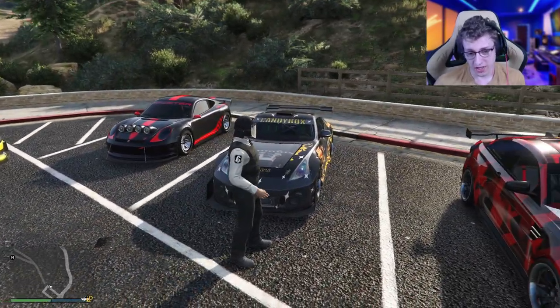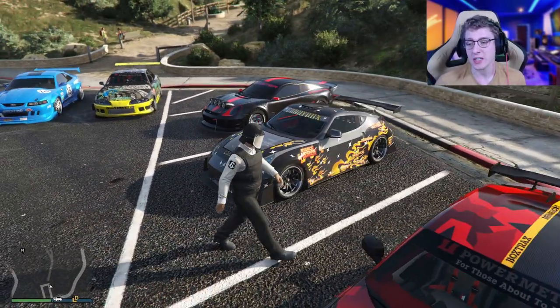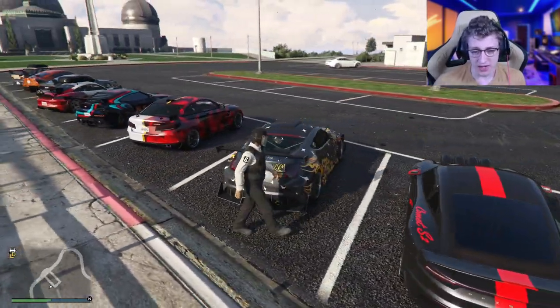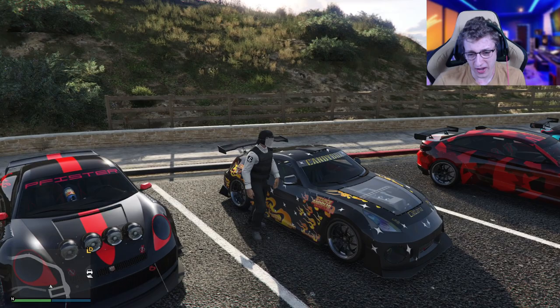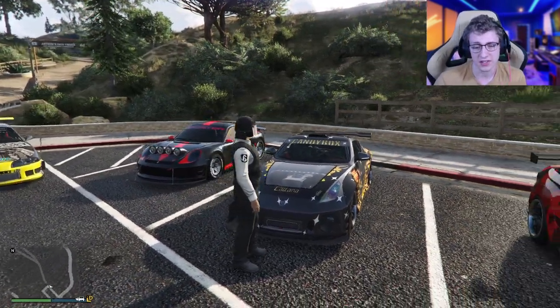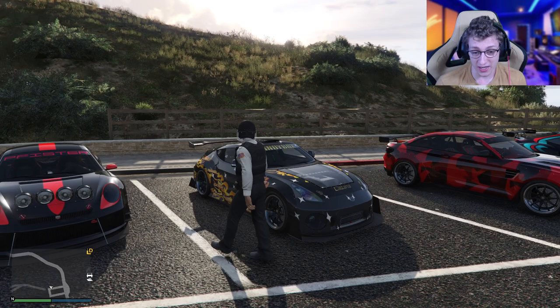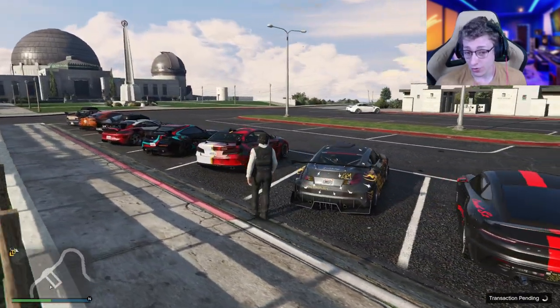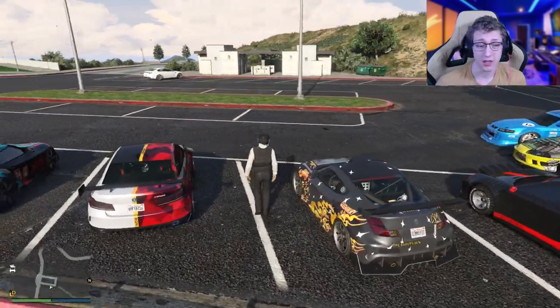Next up we have the Euros, coming in at a top speed of 116.5 and $1.8 million. This is obviously based off a Nissan Fairlady. I'm a fan of it — I've never been the biggest fan of this design, but I actually really like the customization options it has. It's decently fast and not the most ridiculous price tag, so not a bad vehicle at all.